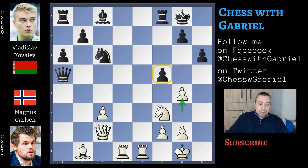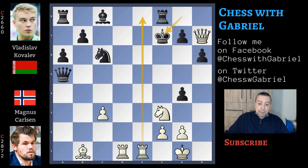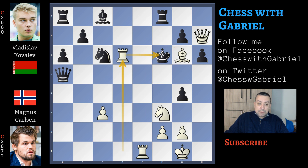Let's watch this variation: after fxg4 there is Qh7 check. King to f7. Watch this rook that is completely closing the way out for the king. Bg6 check. King to f6. Rd6 check — only move is to interpose the bishop — but now rook captures on e6. It's checkmate. So let's go back to our game: g4, not possible to capture.